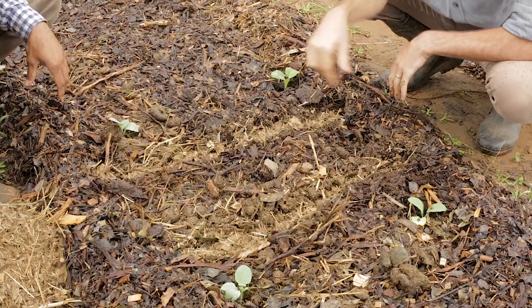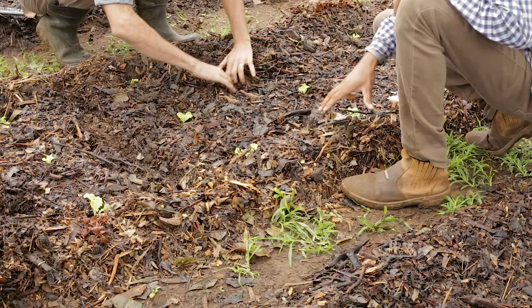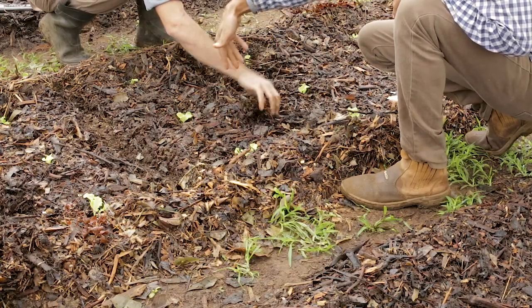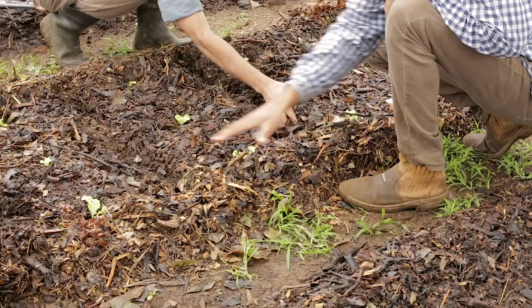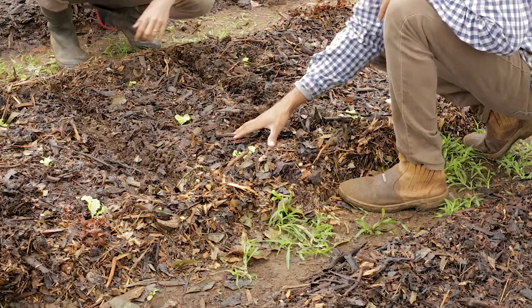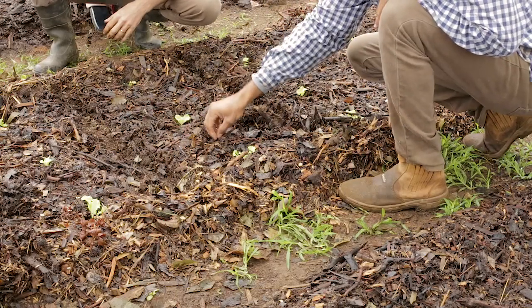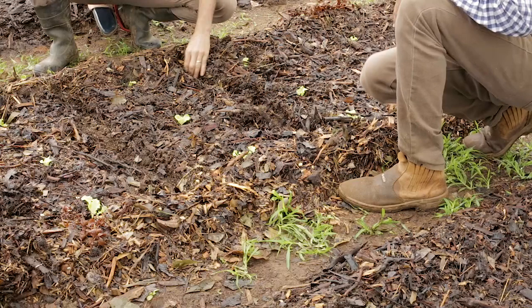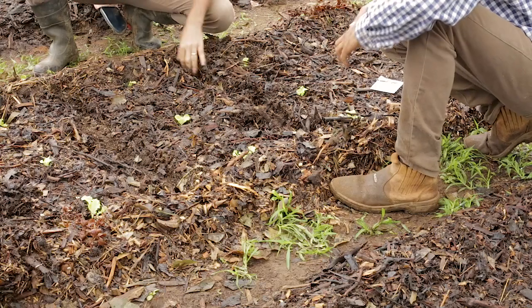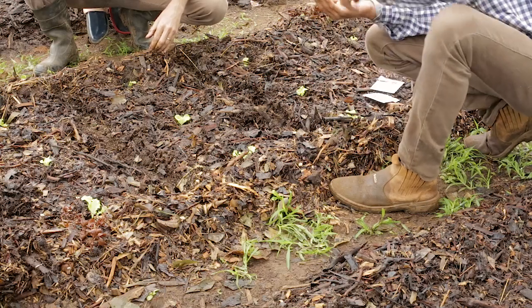We've already planted the corn here — there are already two seeds of corn in the dice. Our next consortium is lettuce, which is already planted. We've got three lines in the bed, spaced every 40 centimeters. Right in between each row of lettuce we're going to sow carrot, and in between the lettuces we're going to plant radish. Radish is a great plant to fill in these holes because, just like rocket, it comes so fast — in about 25 to 30 days we already have a harvest.